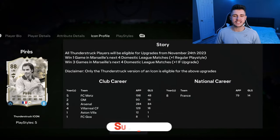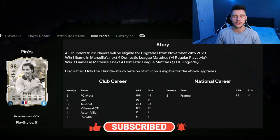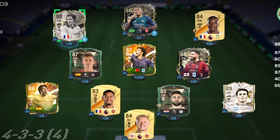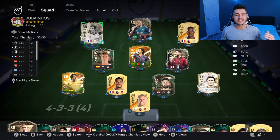If you guys do enjoy these FC 24 player reviews, go ahead and leave a like on today's video, and also consider subscribing to the channel if you are new — it would be greatly appreciated. This is a team we're going to be using in Fut Champions to test out the new Perez card. We're going to be playing him at the center forward position in the 4-3-2-1 formation, so without further ado, let's jump into game number one and see how good this card really is.